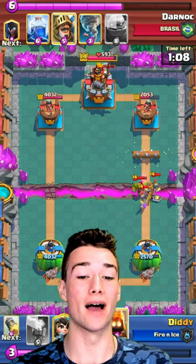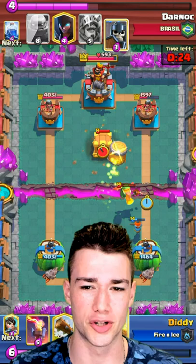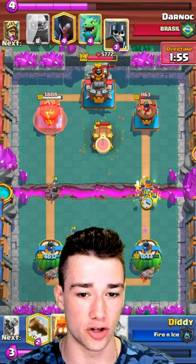This game came down to the wire and it was a little uncomfortable. We're playing log bait — the infernal tar version — which is lucky because we're going against golem and he has a lightning. By being super aggressive he's not really able to get a ton of huge golem pushes, which really helps.